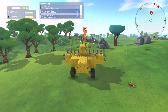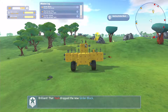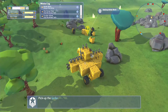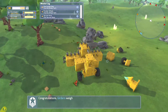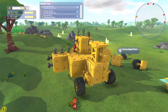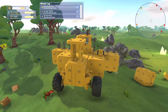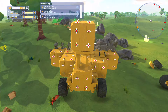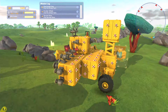There we go. Geo-core girder block — pick up the girder. Girders weigh less than a standard block, but also have less APs. Does AP mean attach points? Because yeah, I see — I cannot attach anything to it.